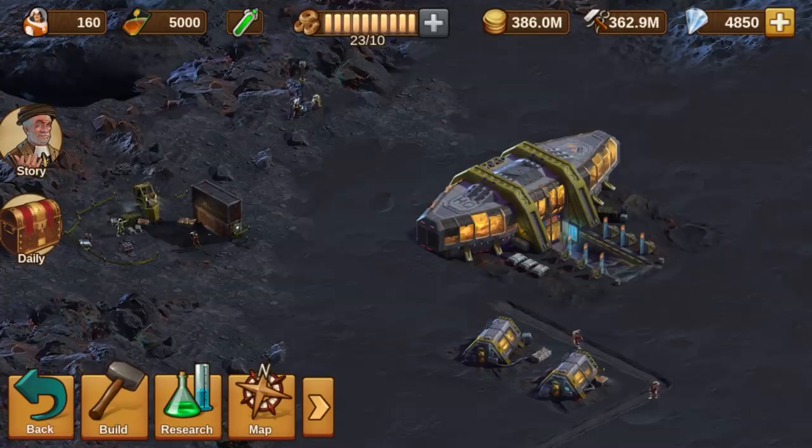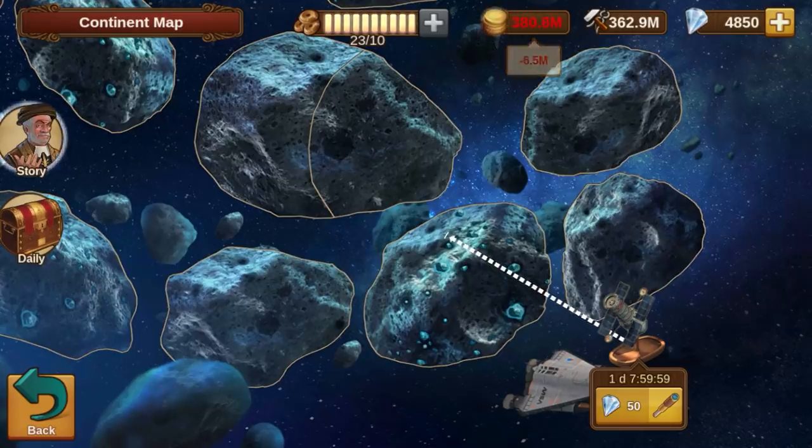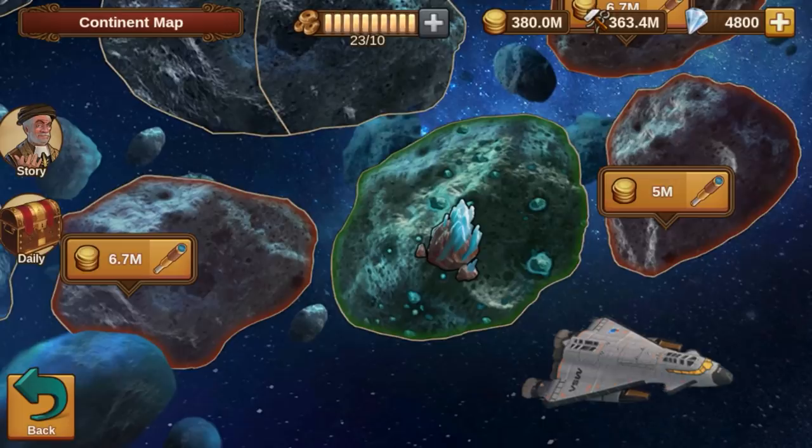But that's not all that's in store for you on this galactic voyage. Just like with Mars, you're not the only colonists in the asteroid belt. Use the new campaign map to acquire control of new asteroids and expand your hold on the belt. After an asteroid has been acquired, you can obtain the precious asteroid ice by starting an exploration.